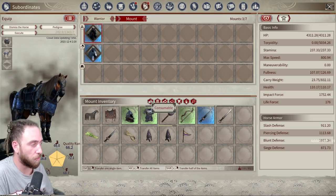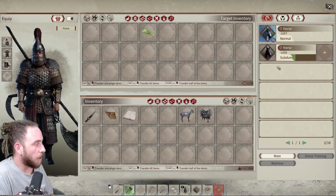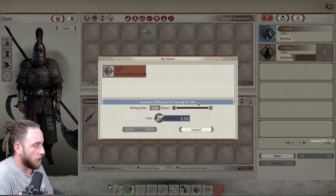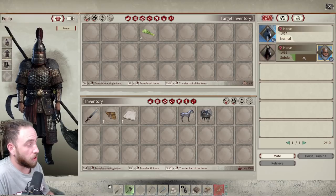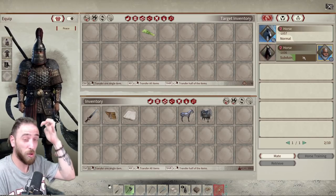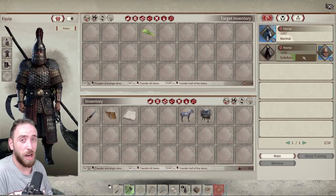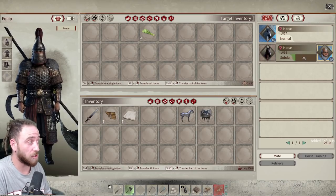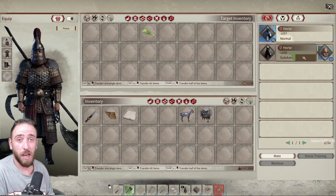We're going to go back into the stable, click the plus symbol, stick the tamer on there for two hours, and this guy is going to start subduing the next horse. This horse should take a lot longer because I ran it from far away, so it should have a much higher rarity rating. If it does come out at a higher rarity, we'll know it's okay to do this method.